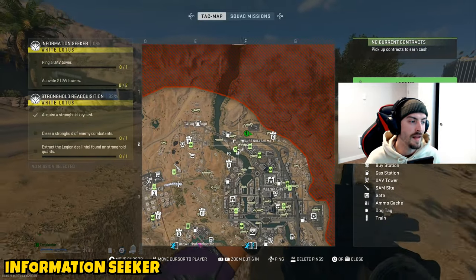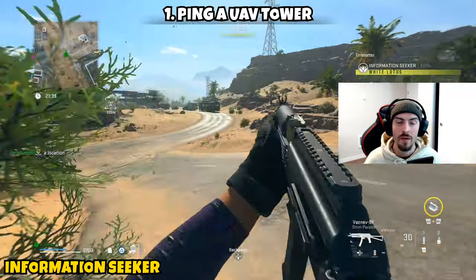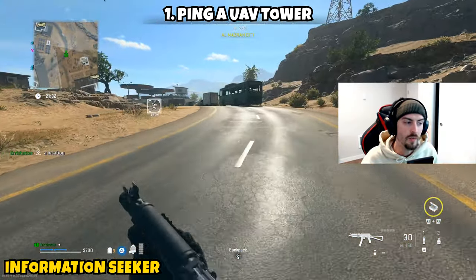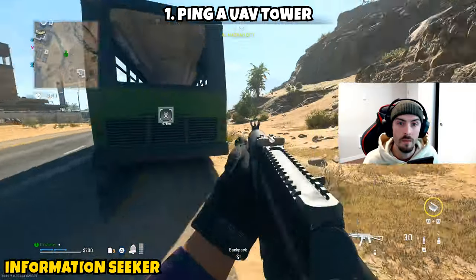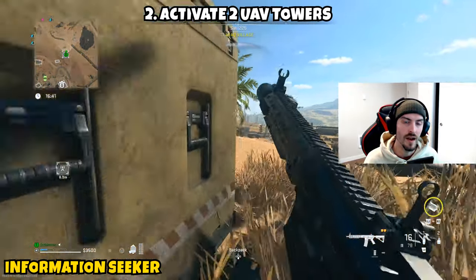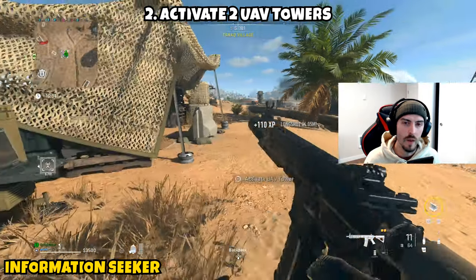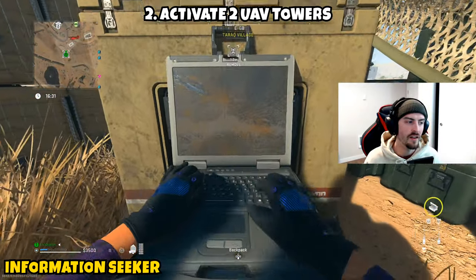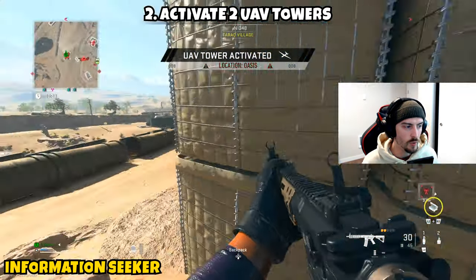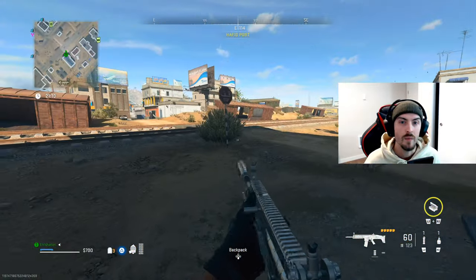Next up we have 'Information Seeker' — a two-parter. Part one is asking you to ping a UAV tower. These are the little towers with sound or wave signals coming off of them; you'll see them on the map at each of the POIs. Just look at the map and ping one of those locations. Part two asks you to activate two UAV towers — this doesn't have to be simultaneously. Note that activating the same tower twice in the same match did not count for me, so you'll need to go to a different location for the second one.